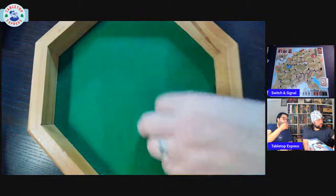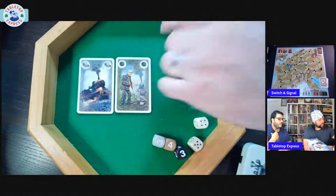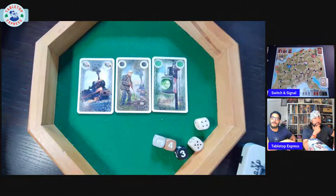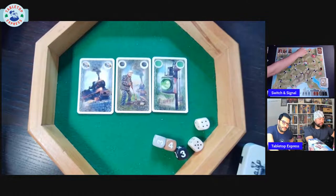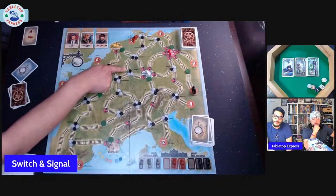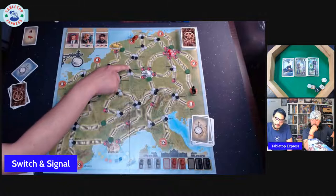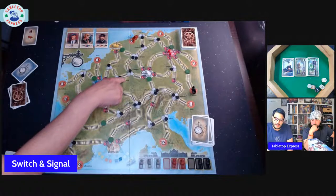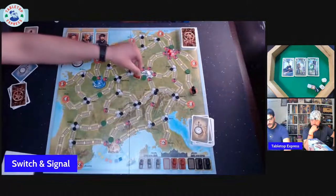There are three possible action cards in your hand. The first allows you to choose any single train and roll its die to move it along the track. The second — the black switch card — lets you change one of the switches on the board, which defines the path the train takes at each intersection.